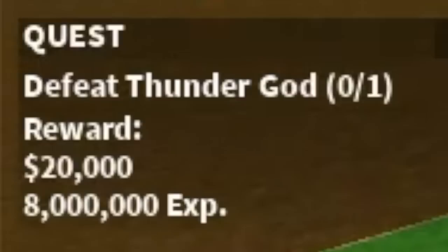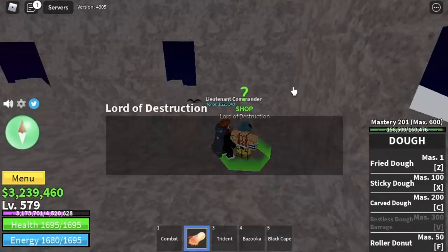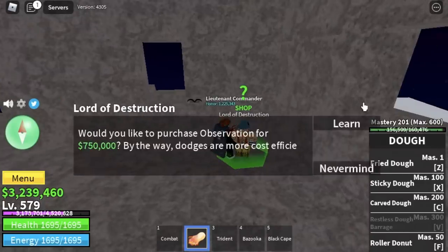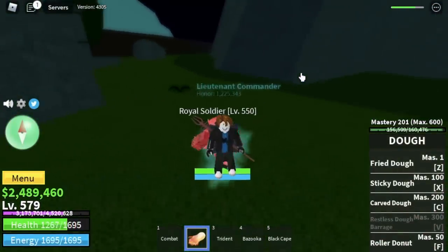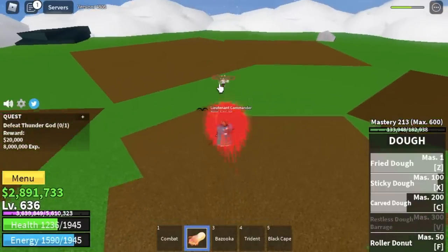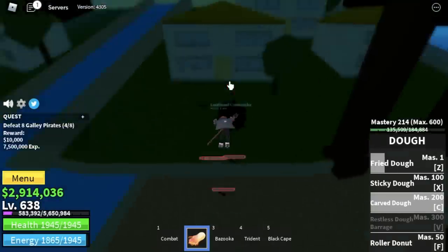Next up, Thunder God. You will also unlock your fourth skill, the Carved Doe — this is the skill with the highest damage so far. Don't forget to buy Observation Haki, because on the next island, if you activate it and the enemy has no Haki, it will become a Logia effect — no damage. We're gonna defeat Thunder God until we reach level 637. Next up, Fountain City — check it out: Galley Pirates, Logia effect. You can grind really fast here. We're not gonna defeat Cyborg — just grind the Galley Pirates until you reach level 741.